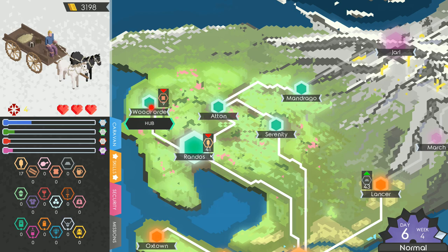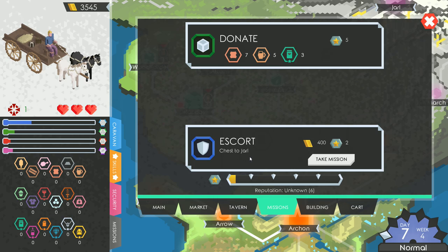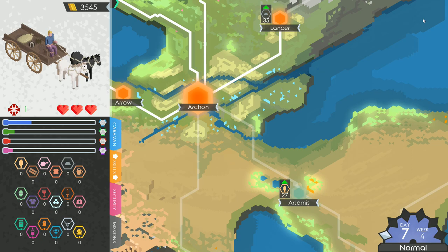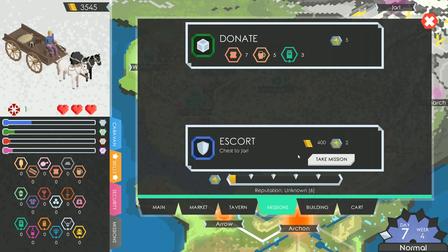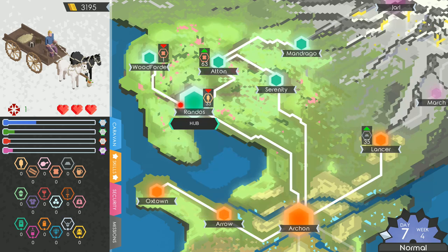We look at missions — escort a chest to Jarl for 400 coins, but we can't go there yet without a permit. We can't take that mission anytime soon. Instead, let's upgrade the cart — reinforce it and increase speed a little more. I like being able to move quickly; I can get better deals that way.